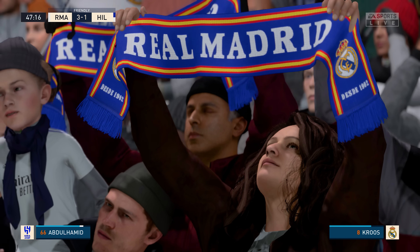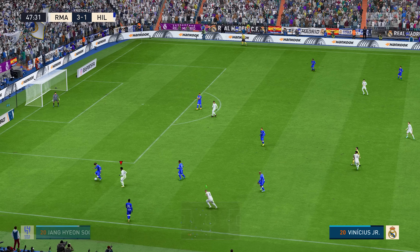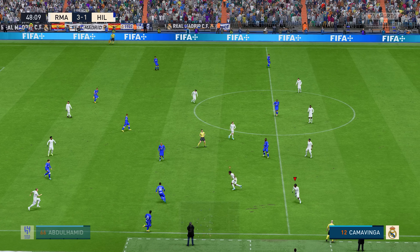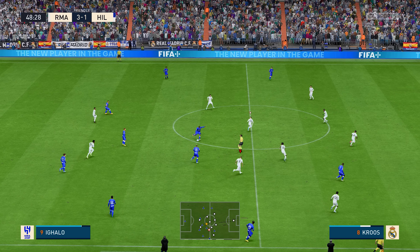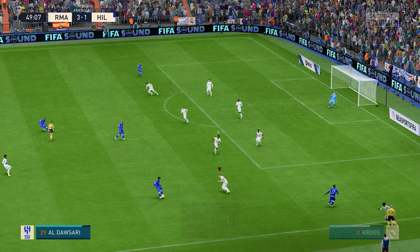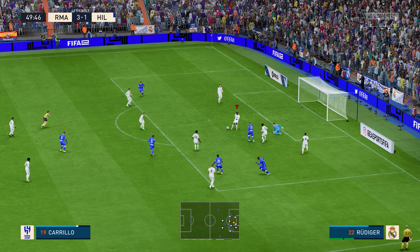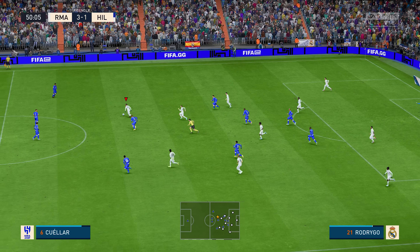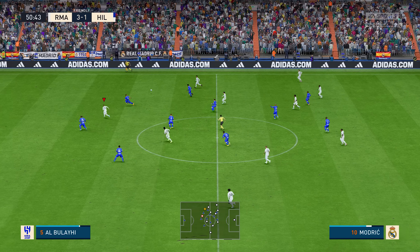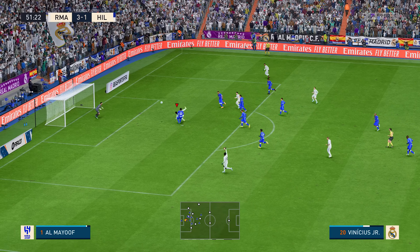Vinicius Junior — a good effect of pressure high up the pitch. Abdul Hamid, Abdul Hamid, Andre Carrillo. Moving the ball nicely. Could be — fine goalkeeping to push that away. Well, they might be on to something.